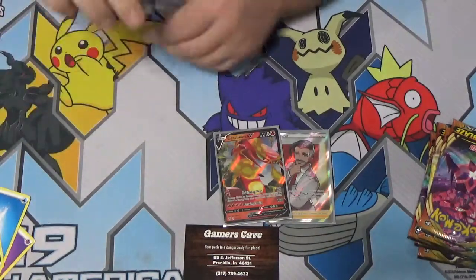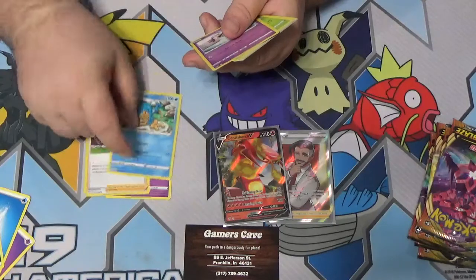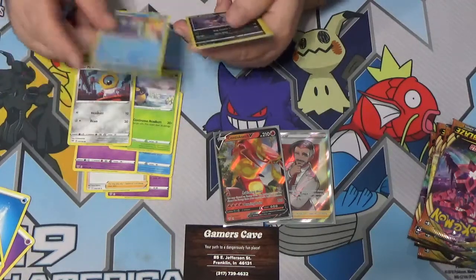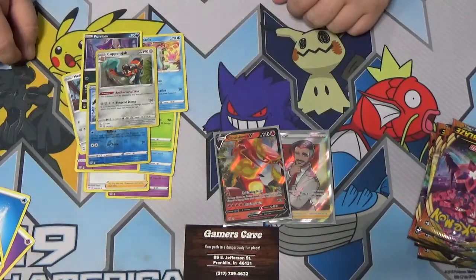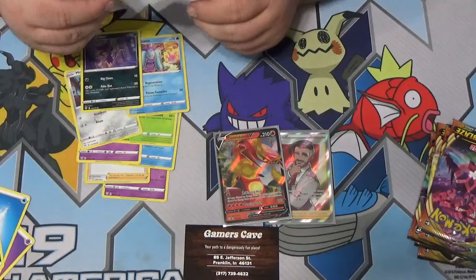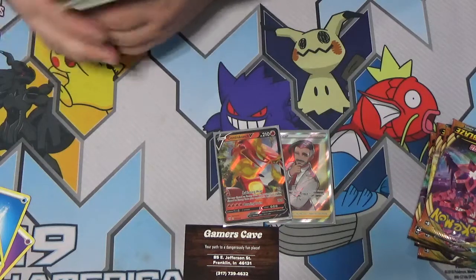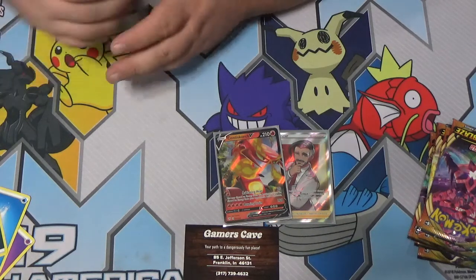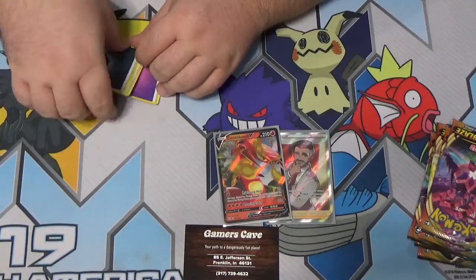Dark pack — this is gonna be a good bag. Baby Hydreigon again, Shenotic, Rose — the French girl — Sinistea, Carablast, Milcery, Meowth, Purloin. Reverse Galarian Mr. Mime and a foil Copperage — that's our second foil Copperage. I'm okay with that, it actually has a decent ability so hopefully we see the rise of the Copperage. This is the first adaptation of an Indian-style Pokémon that we've had.